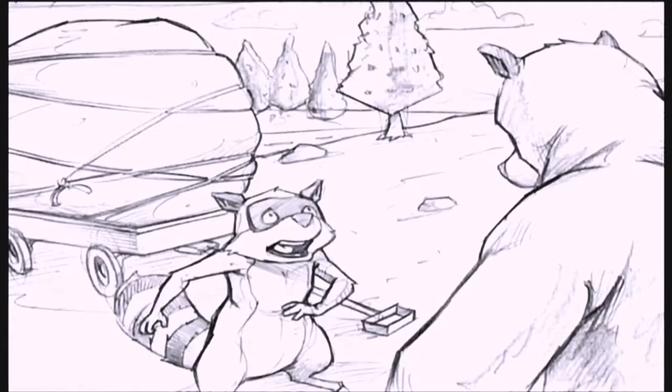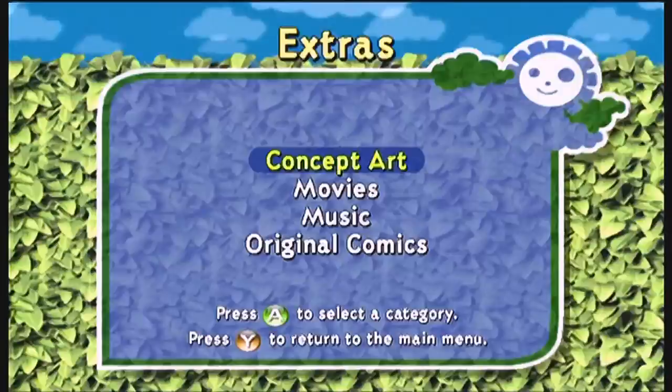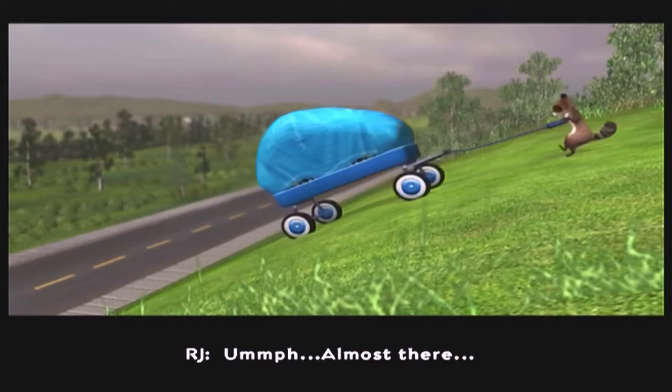The storyboard is basically just a visual of the cutscene we're about to see. And 'cave exterior' is the concept art for the exterior of Vincent's cave, which is pretty cool quality. We can unlock this as we move through and collect things. Without further ado, let's just start straight into the game.